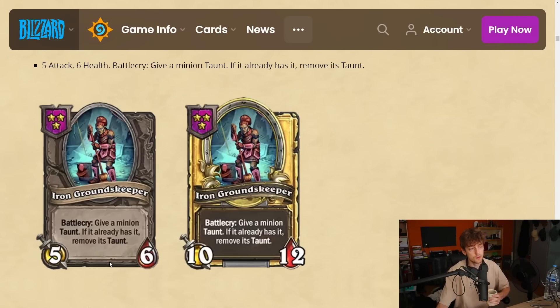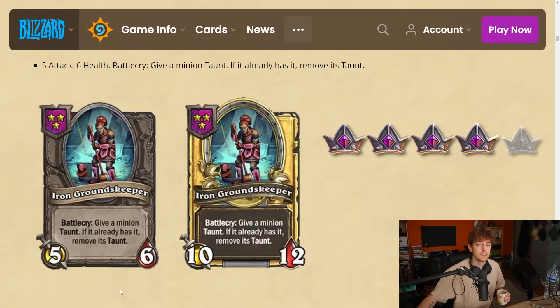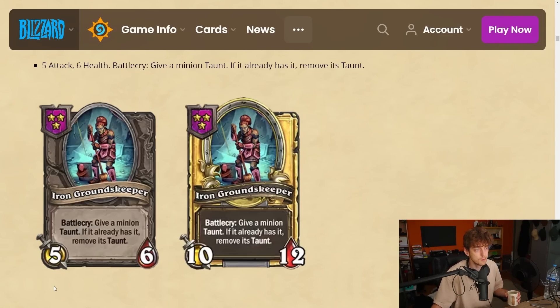It also has a big stat line — a 5-6 is pretty good even on tier 3. The fact that it gives taunt is just okay, but the removing taunt ability will definitely change up end games. End games are gonna be way more mind-gamey now. I'm gonna give this a 4 — it's not comp-defining, but it's a super good tech card with a really good stat line.